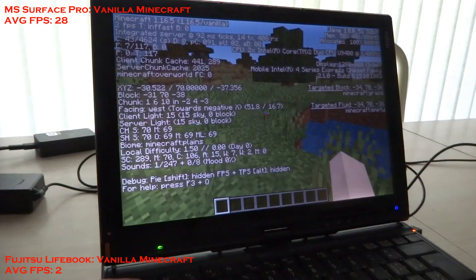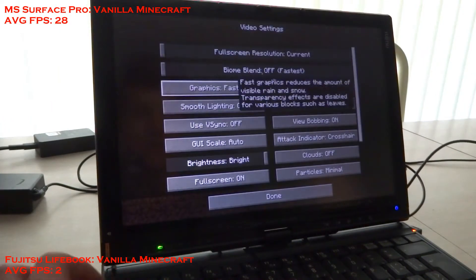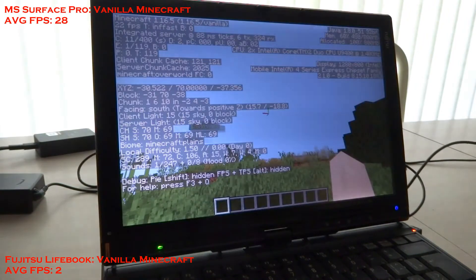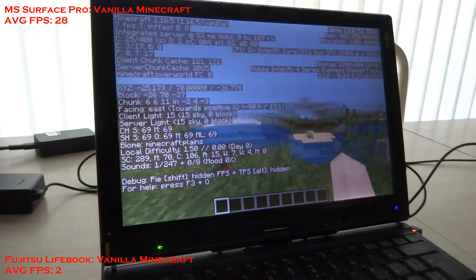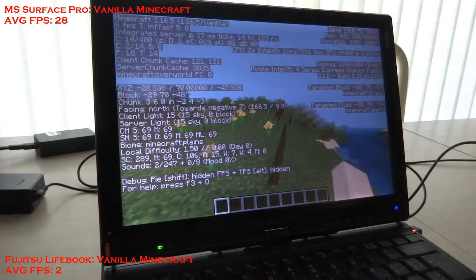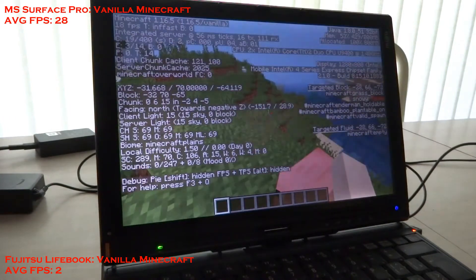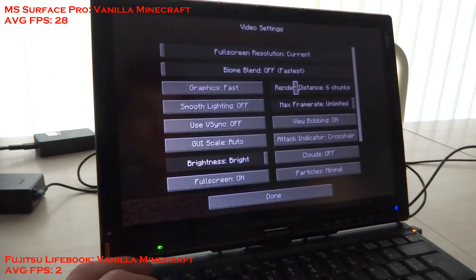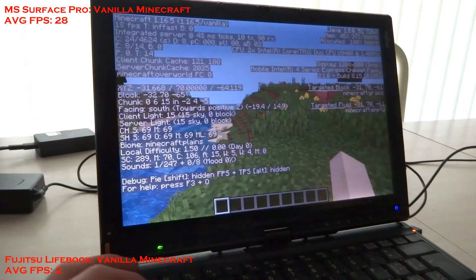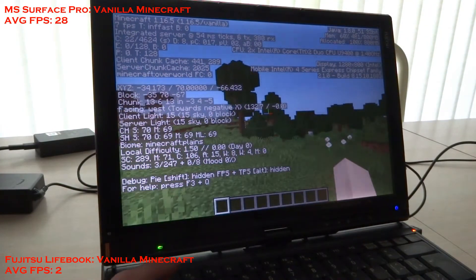What happens if we set render distance down to 'I can't see a thing' mode? We're still in like the single digits for frames per second; it was at 20 for a second. So with the 8-chunk render distance that we have for our testing it's single digits; with 2-chunk render distance you sometimes break out of the single digits. This is absolutely horrible — never play Minecraft on a machine like this, at least not Java edition. Let's see if Sodium makes a difference.